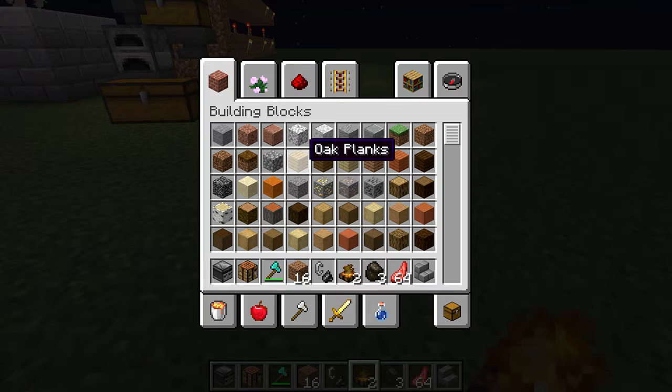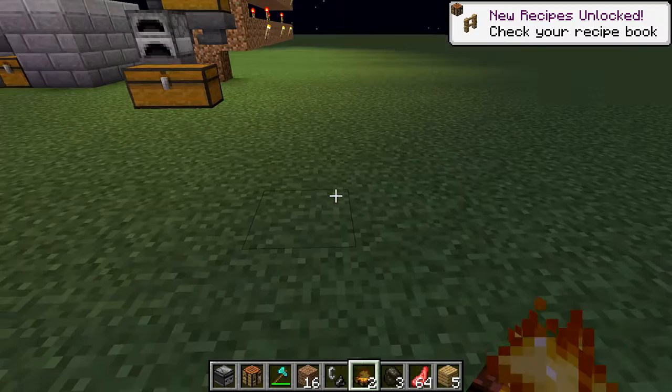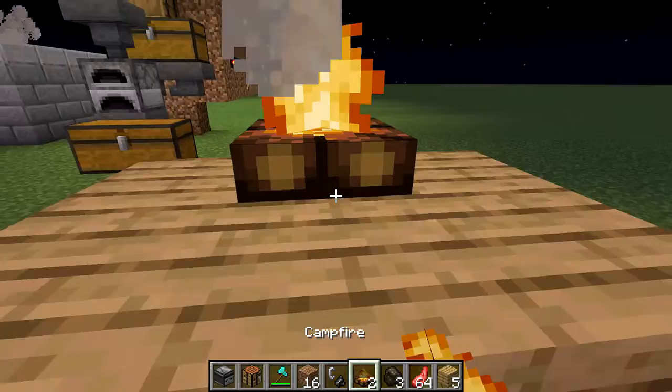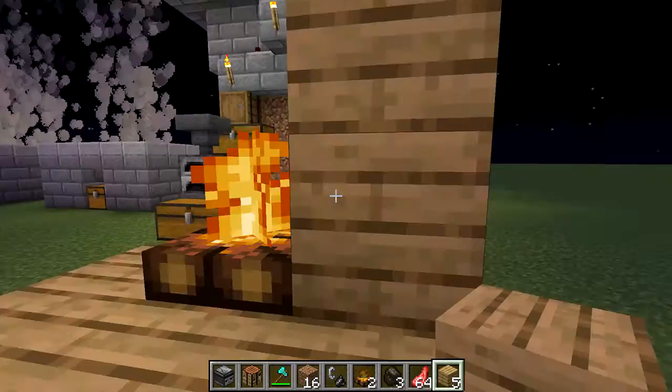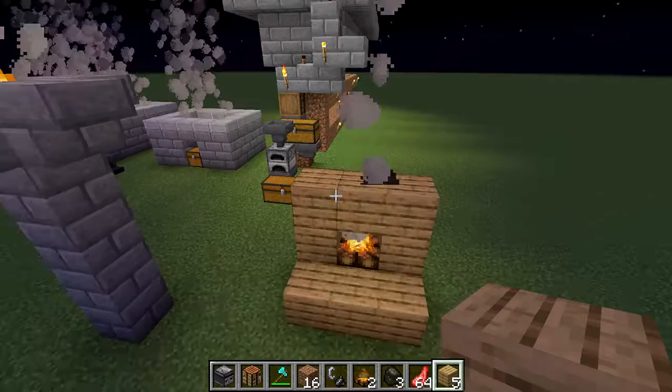Here's a really cool thing I'll show you — I've just surrounded this campfire with wood blocks, and they're not catching on fire. So that means you can finally build a fireplace in your wooden house without burning it down.